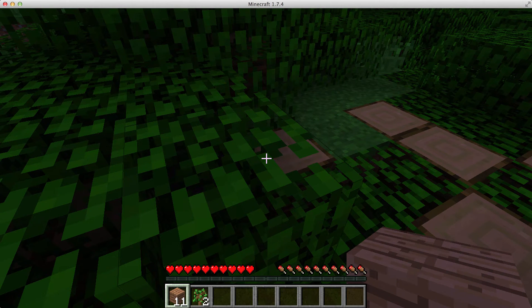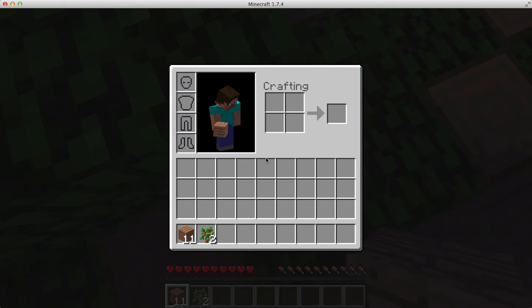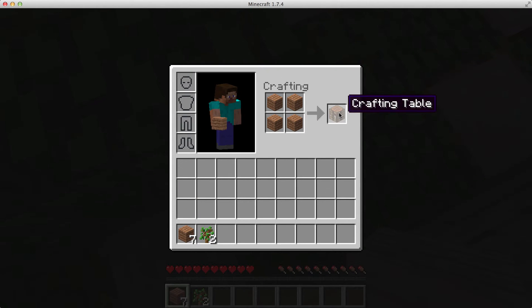Open your inventory and click on those wooden planks, then move them up to that crafting area right there. Click on the wooden planks again and then right-click to put down one of them, then fill up that little area. Now you have a crafting table.